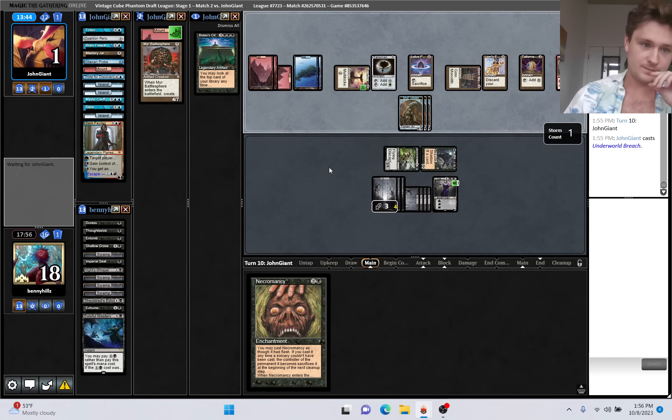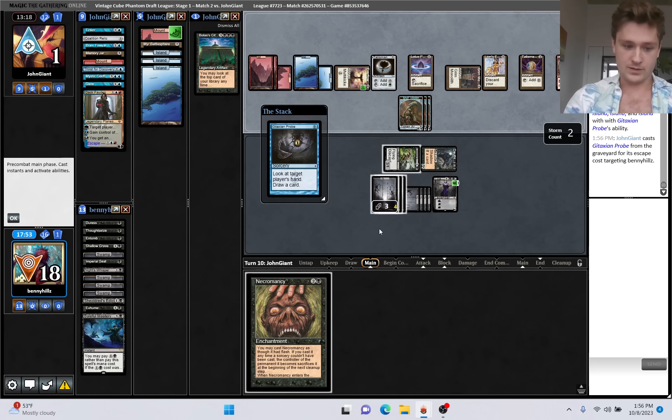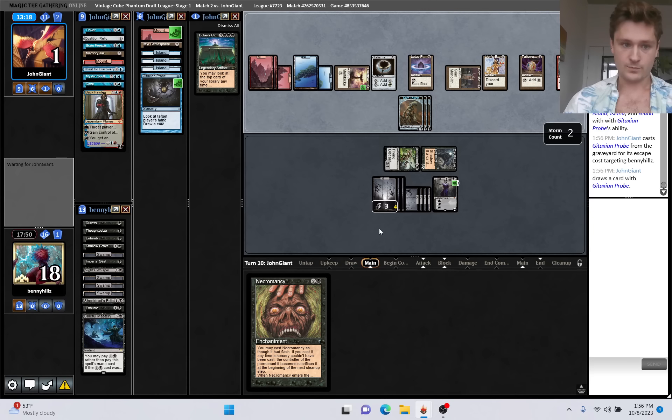We can use Voidwalker in our upkeep to cast something, but I don't think there will be anything that would do it. We have 16 cards in our deck. They need to get pretty lucky off of Mystic Confluence. They didn't Brain Freeze us in response, which is kind of interesting. Now we find a lot of our big creatures, although still not even all of them. This hand doesn't matter - we should hope they drew a burn spell, but if they had a burn spell they could just kill our Voidwalker. They can Brain Freeze us for lethal now.